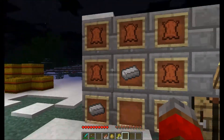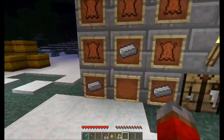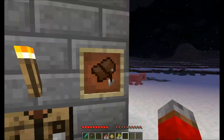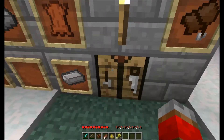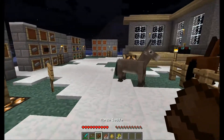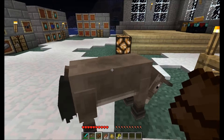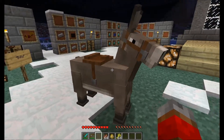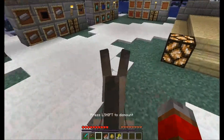Now that he's ours, we can't ride him until we make a special horse saddle. This is the horse saddle recipe right here — that's five pieces of leather and three pieces of iron, and it creates the horse saddle. So let's just make that real quick. Horse saddle. And we can mount up — you go up to your newly befriended steed and you right click it and saddle it up.